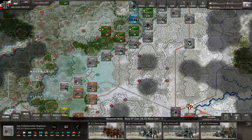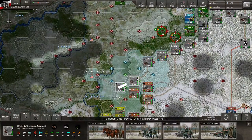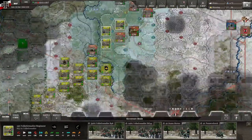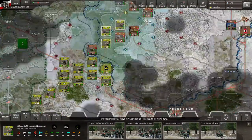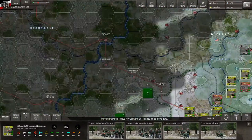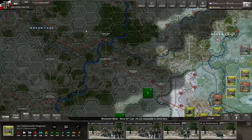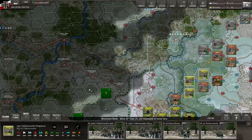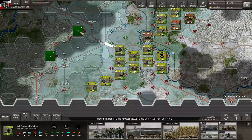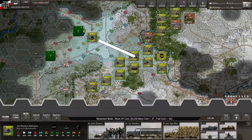Does anybody know: were National Guard units involved in the D-Day landings? Did they land at Omaha Beach or any of those beaches? I'm really tempted to push west here, but I think we need to push northwest through Winterspelt up to Steinebruck.